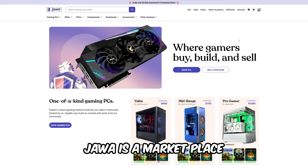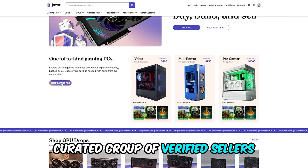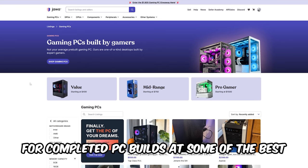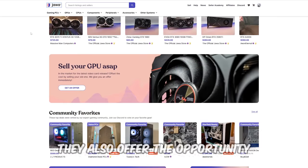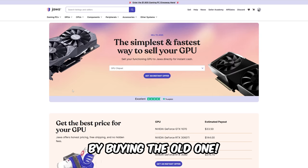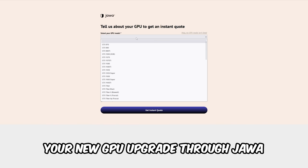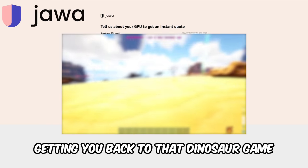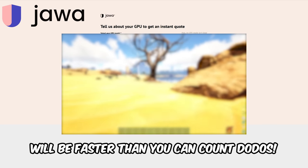Java is a marketplace made for gamers by gamers. They have an individually curated group of verified sellers that are delivering amazing value for completed PC builds at some of the best prices on the internet. They also offer the opportunity to upgrade your graphics card by buying the old one, so you can offset the cost of your new GPU upgrade for Java in a convenient, fast and efficient way. Getting you back to that dinosaur game we all know you love will be faster than you can count Dodos.